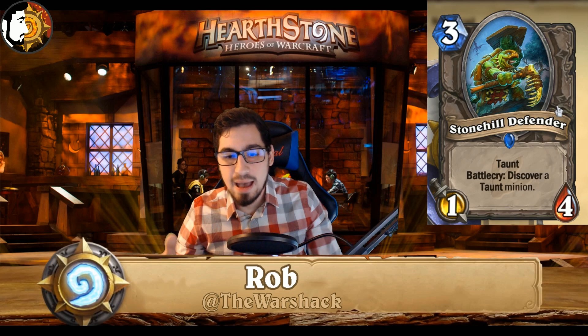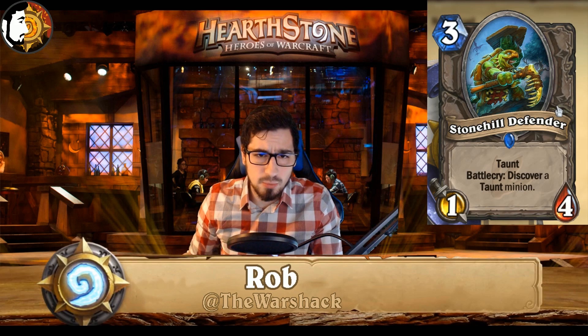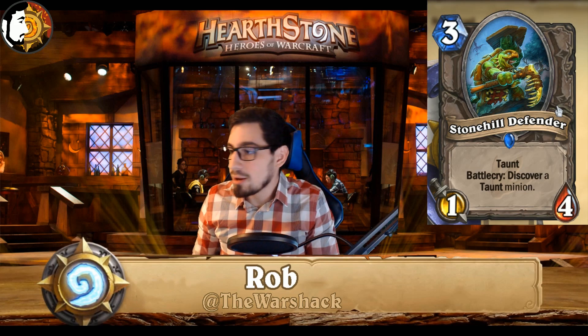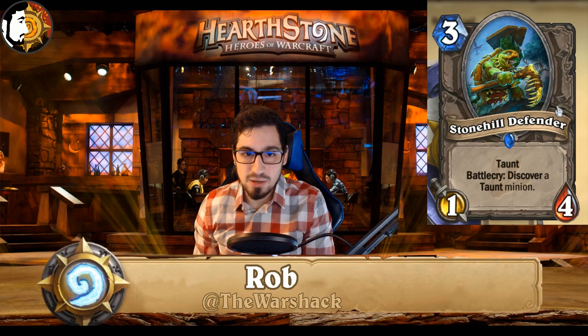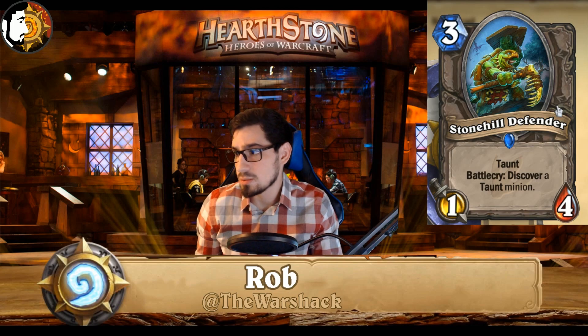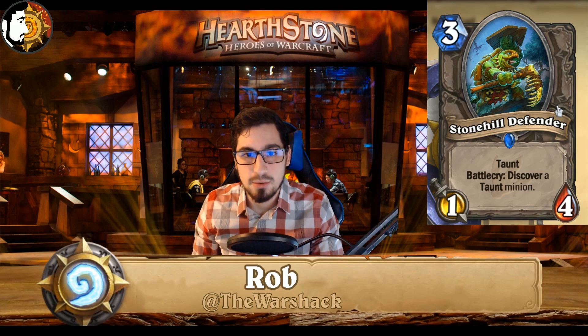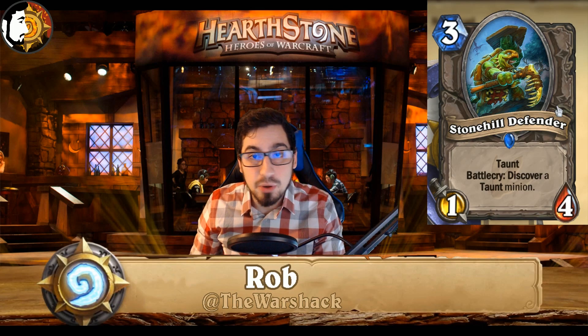The last card we're going to talk about is the Stone Hill Defender. I think Amaz said this card was going to be pretty good — he was one of the few who believed in it. I thought it would probably be found in Taunt Warrior since it creates a taunt and fits there, but then all of a sudden people started playing it in Paladin and Shaman and it's popping up all over the place. It's a 1/4 which is pretty annoying for most decks to deal with — it kills at least one minion trying to get through the taunt. It's basically a three-mana heal for four if they're attacking it with smaller minions.